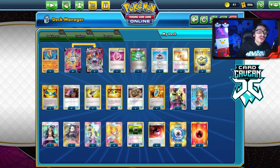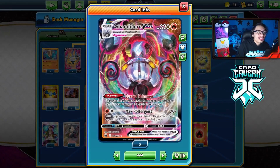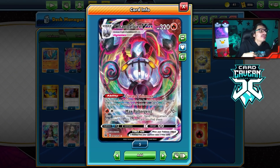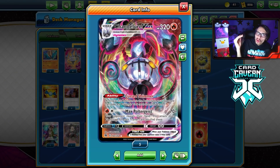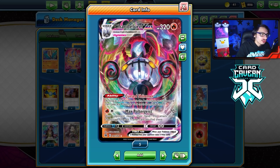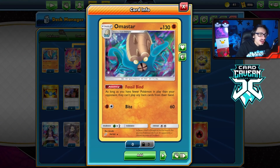We're back for another PTCGO video. Today we're going to be looking at a potentially broken expanded deck - Chandelure VMAX. In standard it was okay, but in expanded this card has so many more powerful tools to work with that it actually could be a pretty powerful deck. We're going to play it with Amistar today.